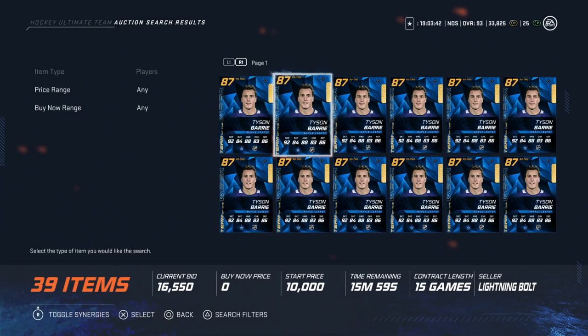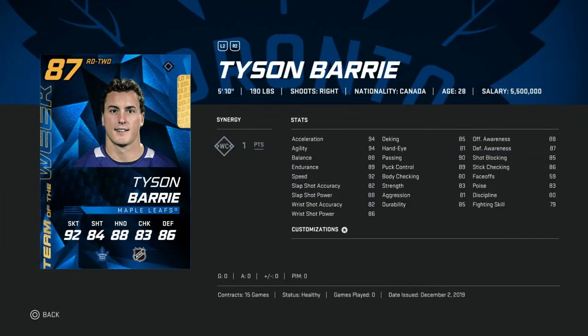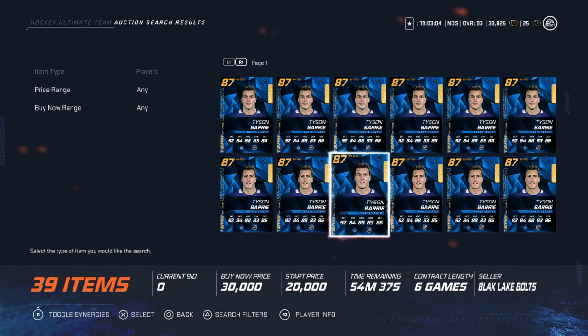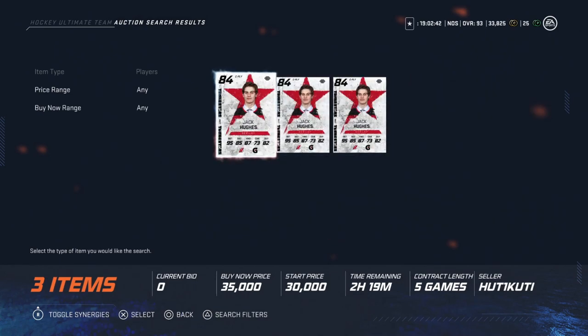Next in the 50k bucket is the 87 Team of the Week Tyson Berry — on my team for quite some time. He's another right defenseman with 92 speed, 94 acceleration and agility, 88 slap shot power, 82 accuracy, 88 offensive awareness, 87 defensive awareness, and 90 passing. A great offensive right defenseman, slightly better than base Carlson. He's going for very cheap now around 30k, so he'd be a great card to target when you're upgrading.